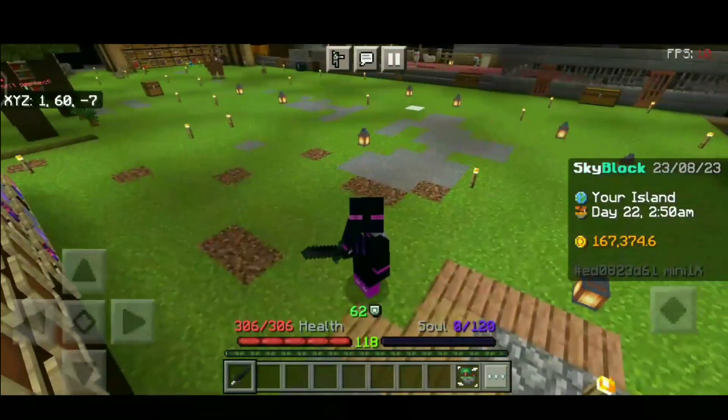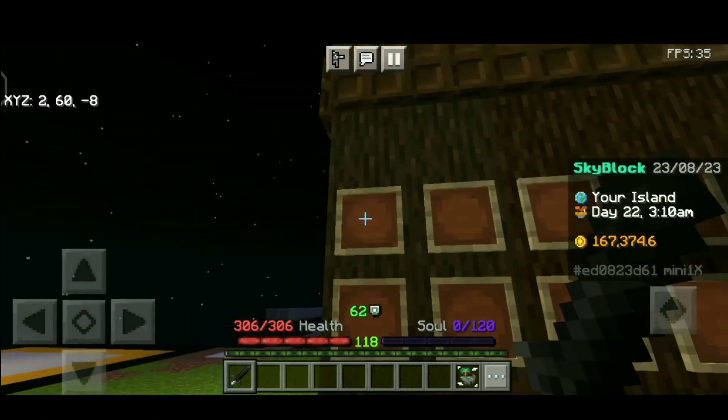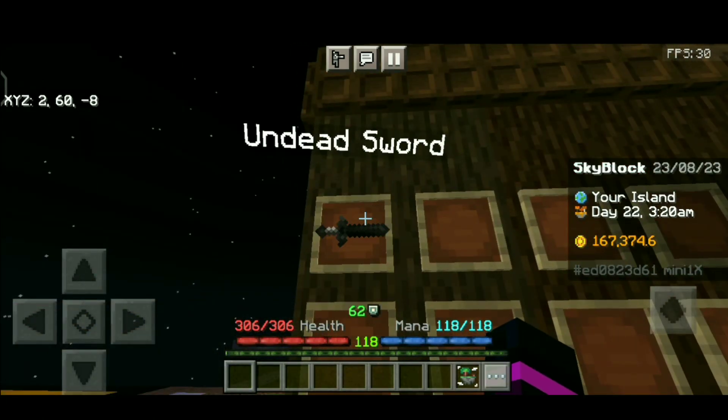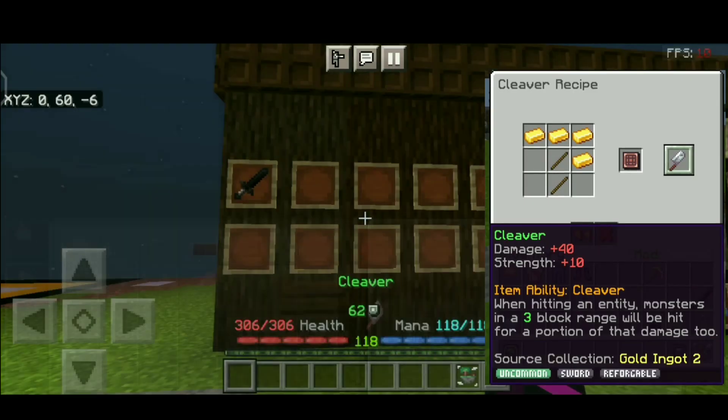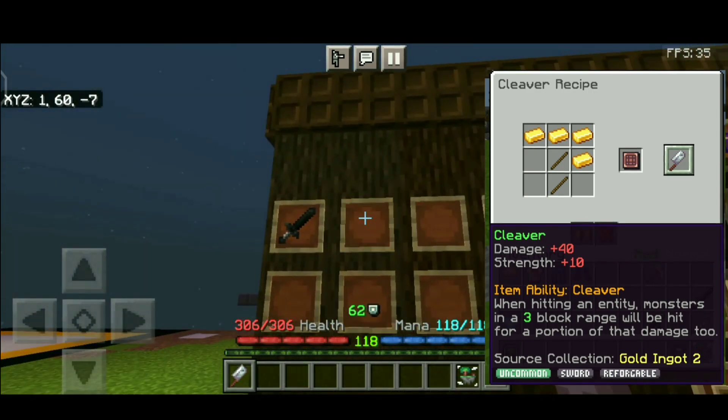You should add all the enchantments and legendary reforge to this sword for its full potential. Next we will talk about the Cleaver — this weapon is unlocked at gold collection and it has the ability to damage mobs around you without touching them.